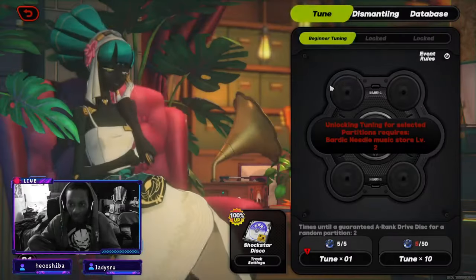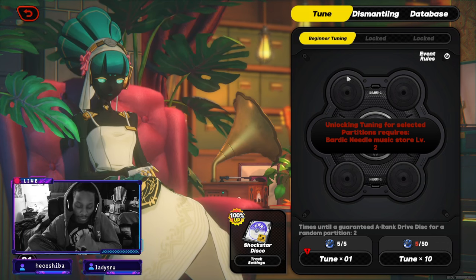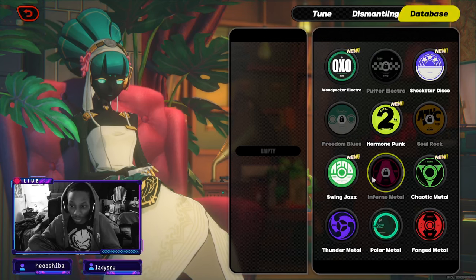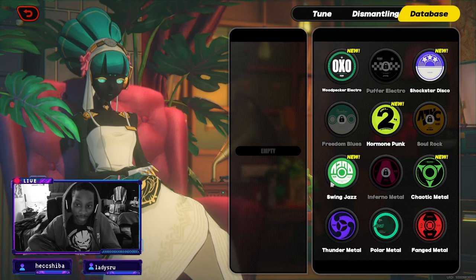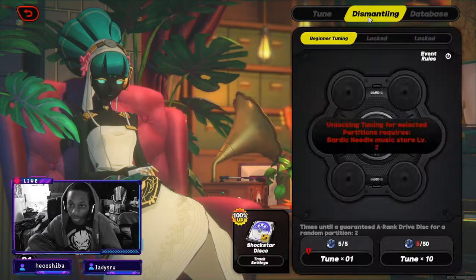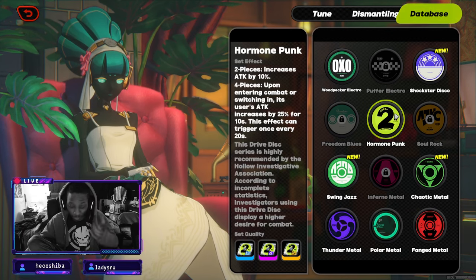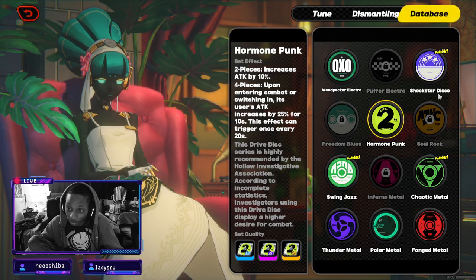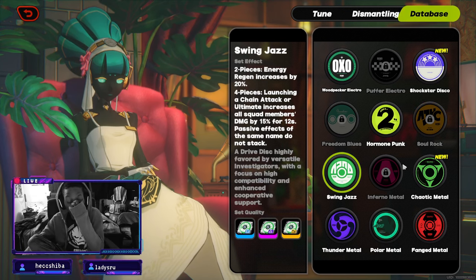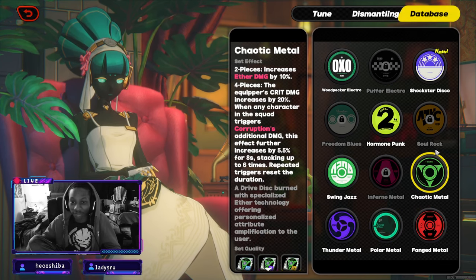Since we're done with W-engines, we'll move on to the disc sets you'll want to use for her. We'll go to the music store. The music store is not the only place you can get the discs — you can also get them from routine cleanups — but this lets us look at all of them. There's not a huge selection but there is a good selectable range.